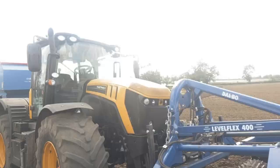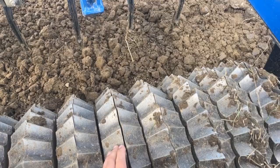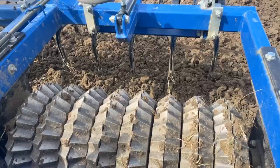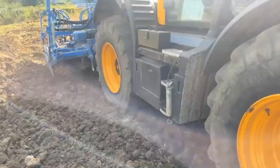Let me show you the new drill. On the front of the fast track we've got a Dalbo 4-metre folding press. They've got these serrated discs on the front which are split, so they're actually working at different heights — you can see they're different sizes — so they're always breaking the soil up because there's movement. Before that, there are some tines that just tickle the top and break it down a little bit, then the serrated discs roll it, break it down more, and pack it down a bit.